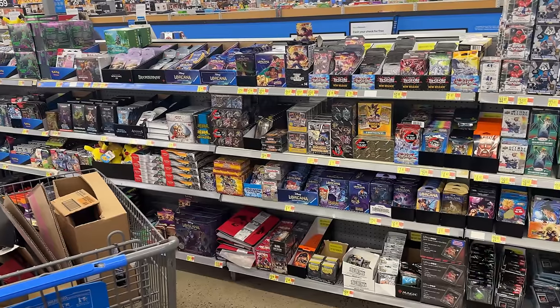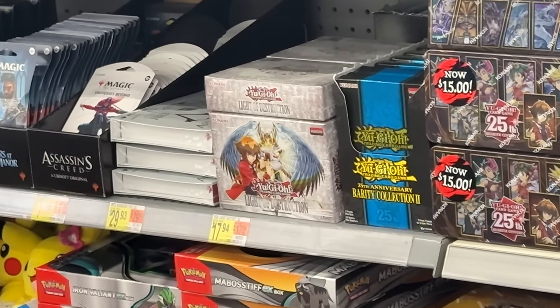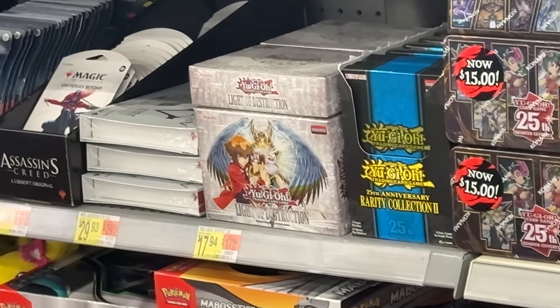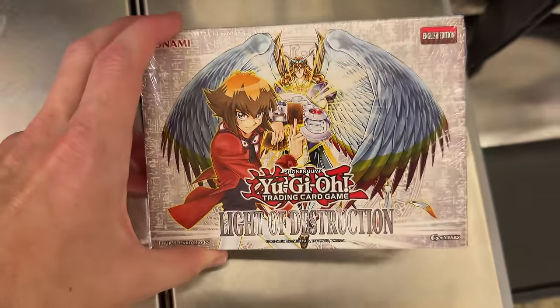There I am. What is that I spy? First of all, RetroPak — probably grab some of those. And Light of Destruction in the United States? What's going on here? Let's see how much these are. $20. That makes sense, pretty consistent with RetroPak. Immediate luck — a bunch of Light of Destruction in there. Super weird. Everyone thought it was EU-exclusive. Same thing with RetroPak — we thought there was no booster box, now there's a booster box. So there's all kinds of crazy stuff going on.